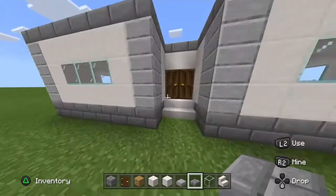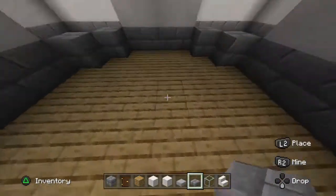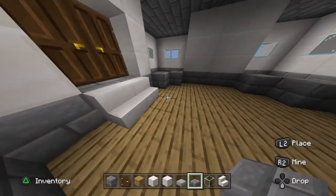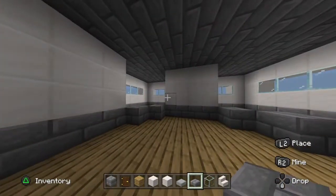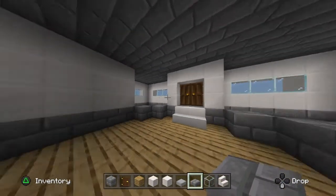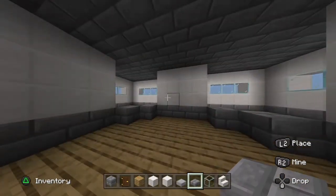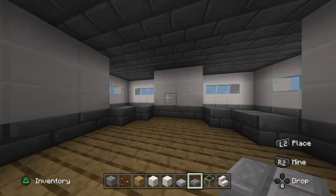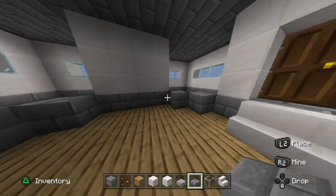Now let's work on the inside. There are stairs, this could be the living room right here, and then separate rooms over here. If you want to know how to build this house, I'll put a link to the tutorial — I didn't come up with this design myself.